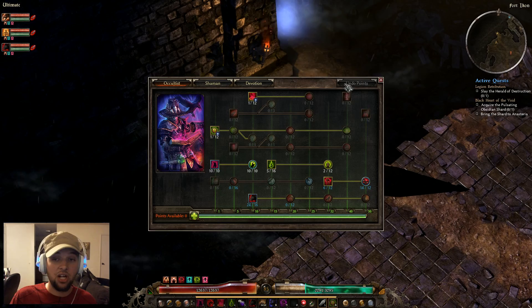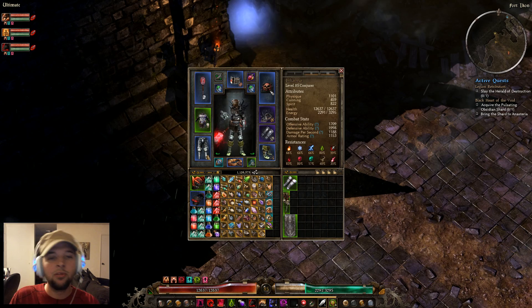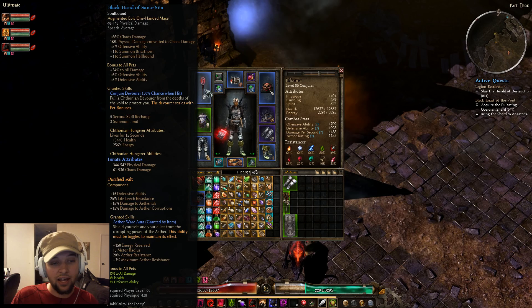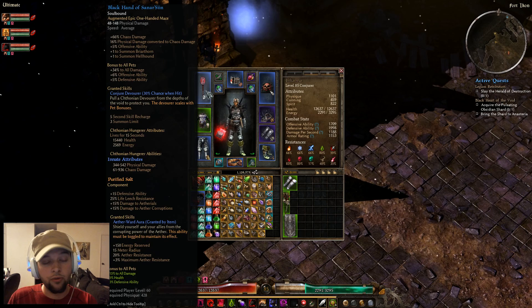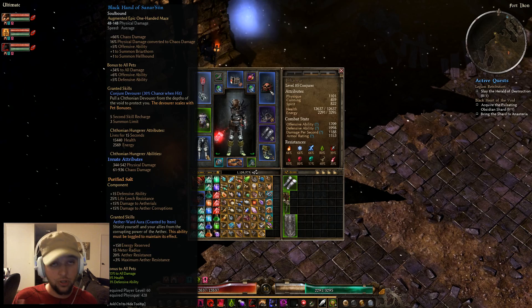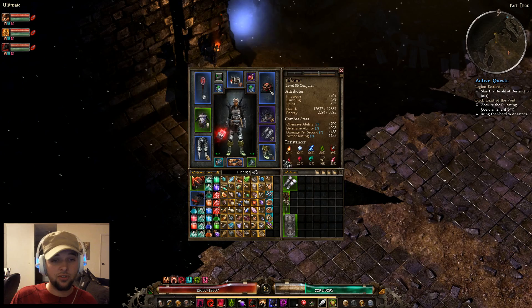Let's go over some of the items. I'm going to skim over them — you can pause the video to check them out. Components are really important in this game. They're fragments you find throughout the world that you combine into a full component. For example, I have Purified Salt in my weapon and Imbued Silver in my offhand, which together let me cast an aura giving me and my party Aether Resistance and Chaos Resistance — hard to come by on gear, and great for a pet build.